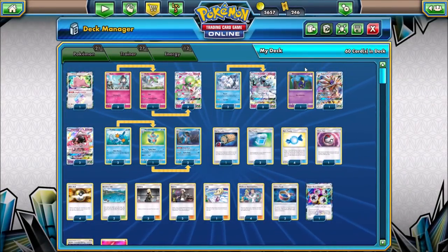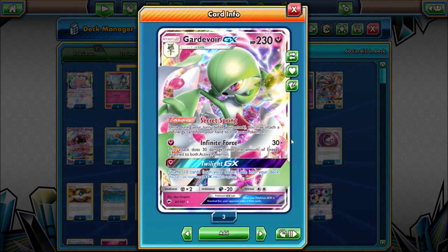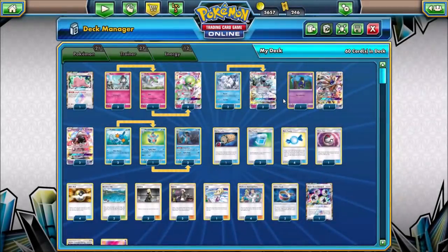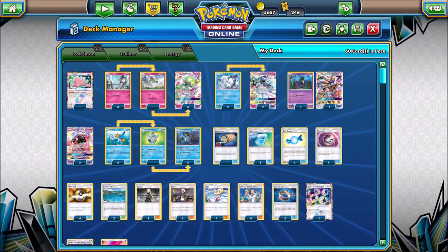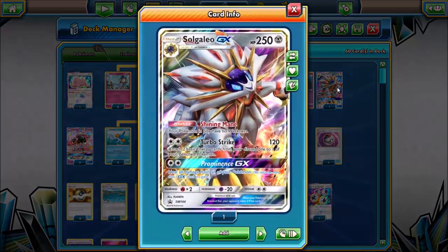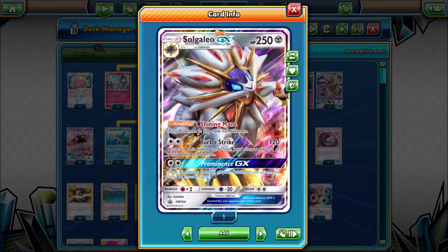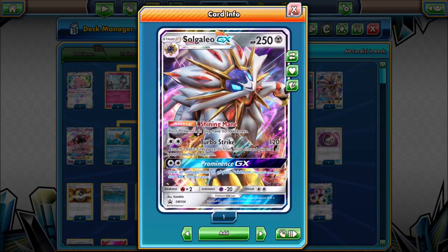There are lots of attackers in the deck. The primary one would be Gardevoir GX. Infinite Force can do 30 damage times the amount of energy attached to both active Pokemon — yours and your opponent's. Swampert has a very good ability, Power Draw, which allows you to draw additional cards into your hand. Hydro Pump is also a decent move.